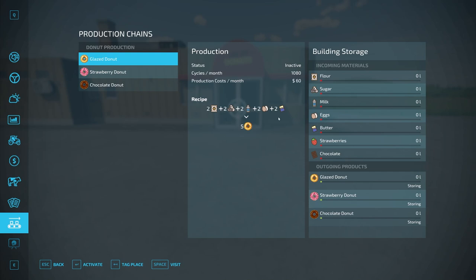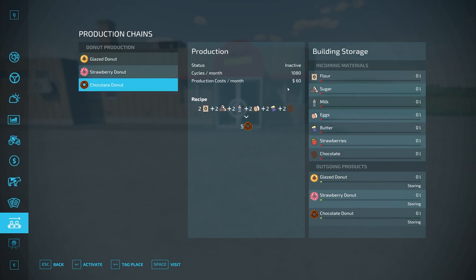One cycle is what this recipe represents, and the factory runs 1,080 cycles per month as long as all materials are available. If your game is set to one day per month, this happens 1,080 times per day. If set to four days per month, it happens 1,080 times every four days. Something to be aware of with your time settings.